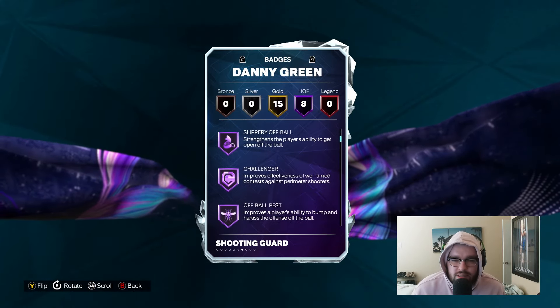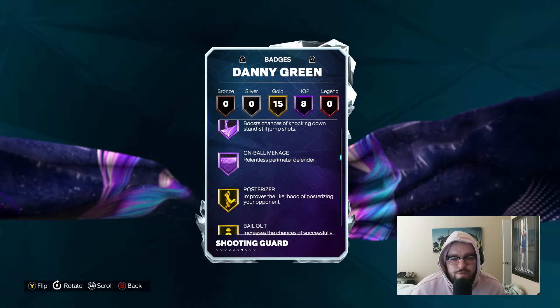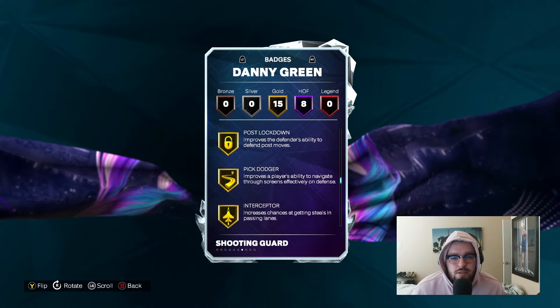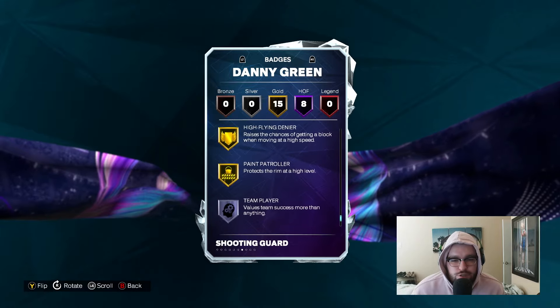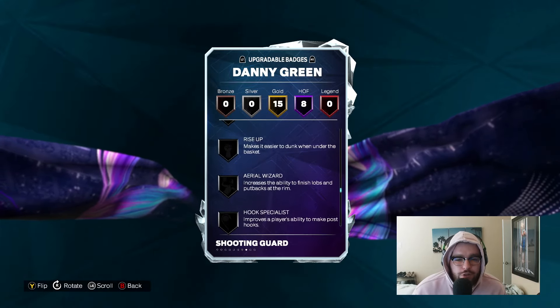Badge-wise, he has Hot Zone Hunter, Limitless, Slippery Off-Ball, Challenger, Off-Ball Pest, Glove, Set Shot Specialist, Non-Ball Menace, Gold Posterizer, Bailout, Breakstarter, Post Lockdown, Pick Dodger, Interceptor, Pogo Stick, Moveable Enforcer, Shifty Shooter, and Paint Patroller, among others.